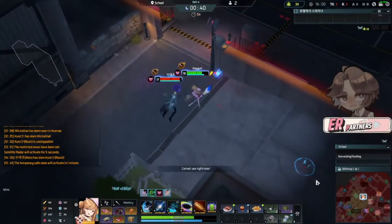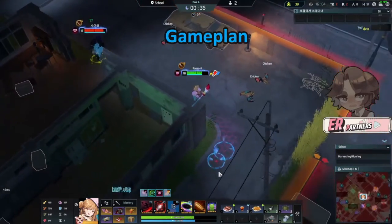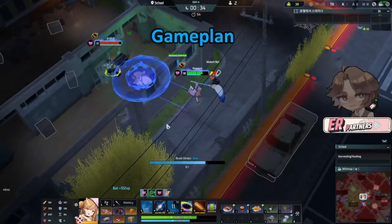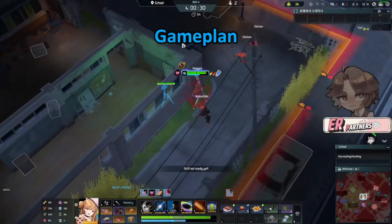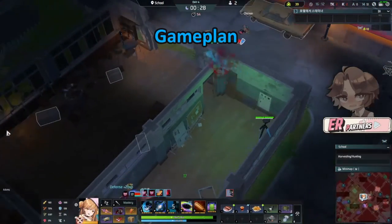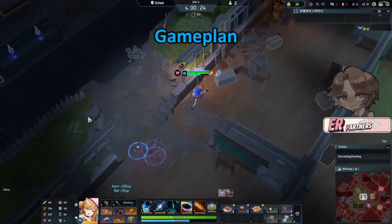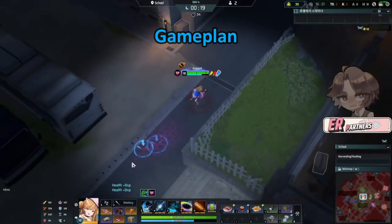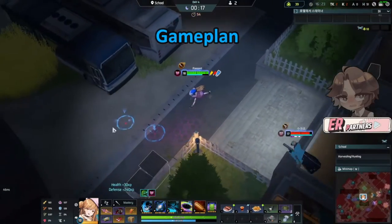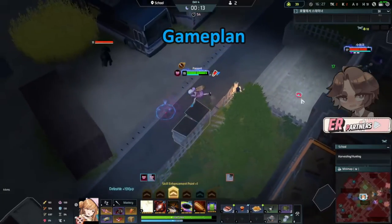Moving on, we're going to look at the game plan. Tia can be very flexible — she can do really well at objectives and contest those, and she can also farm and scale very well. So you can do either, or a mix of both. Ideally, even if you decide to mostly farm and buy transitions with credits, I would try to at least get one meteorite off of contesting. That way you can get your magic stick, which will give you a lot of power.